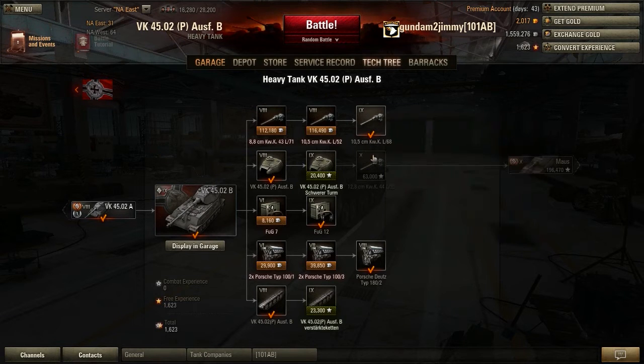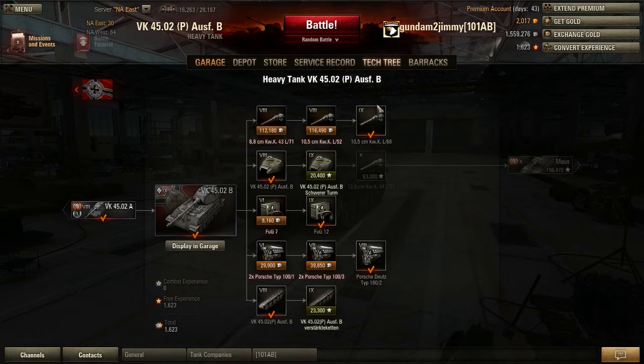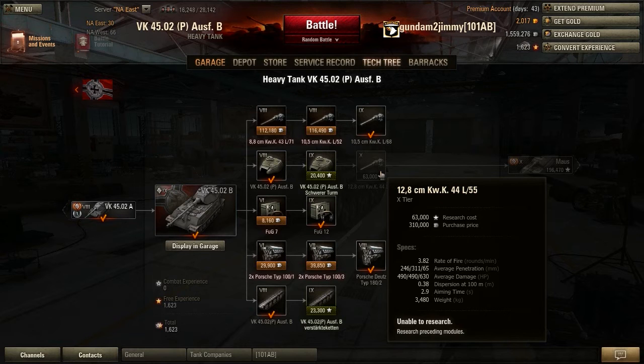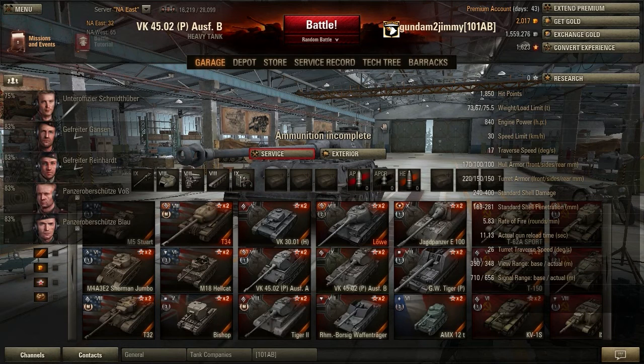320 damage going up to 490 with the 128. There's another difference: with 75% crew and no gun rammer, the 105 gets 5.83 rounds per minute versus 3.82 for the 128 — about 2 rounds per minute more. Accuracy is 0.38 with 2.9 second aim time for the 128, versus 0.34 and 2.3 for the 105 — so the 105 is more accurate and aims faster. You sacrifice rate of fire and accuracy for the 128, but you can side-scrape better since you don't want to keep popping out to shoot. The 128 won't be bad, and I can use it on the E-75 as well.